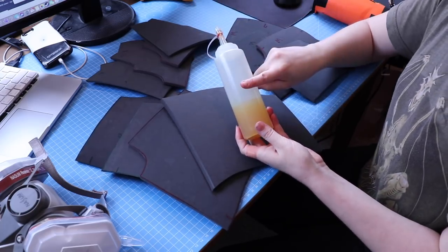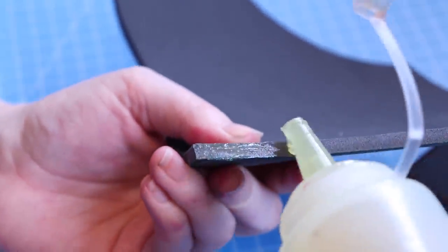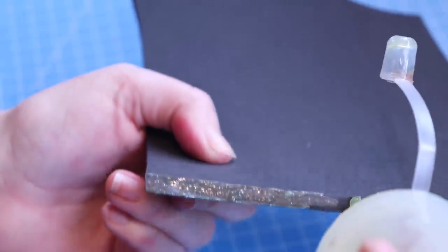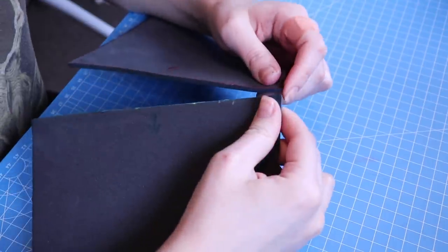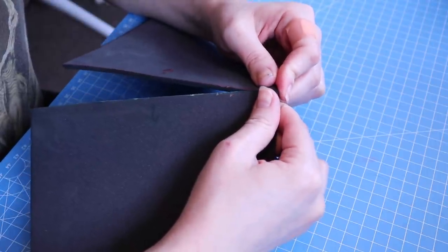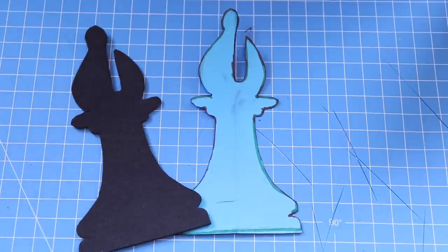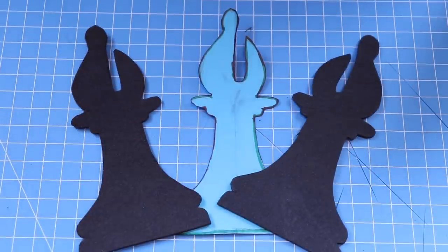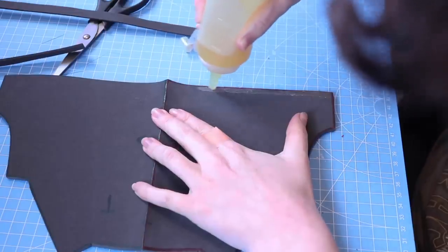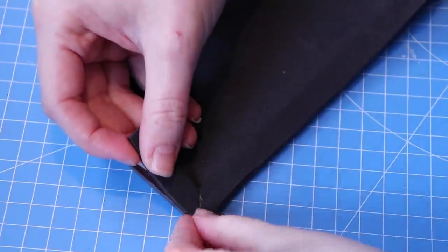Once I had all the pieces cut out, I could start gluing them together. I use contact cement and smooth it out with the tip of my squeeze bottle. Don't let too much contact cement build up as it takes longer to dry and won't have as nice a finish — wait until the glue is fully dry before putting pieces together. I then created a quick bishop design, cut it out twice using 2mm foam, and attached them to the bottom pieces of the tassets. I really hope tassets is the right word for this, because I'm using it a lot.